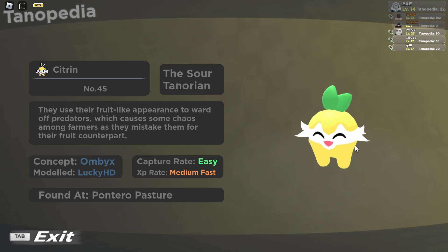Citron is a Grass-type Tanorian which evolves into Citron and at level 37 will have its last evolution. If it's a male Citron it turns into Zestrick, but if it's a female Citron it becomes Citrus. So the male version's last evolution is Zestrick.